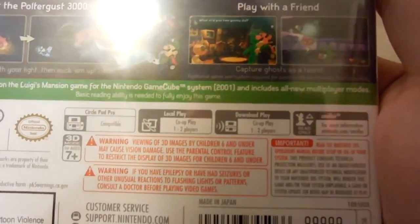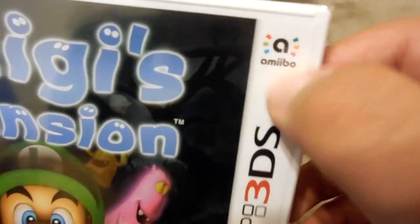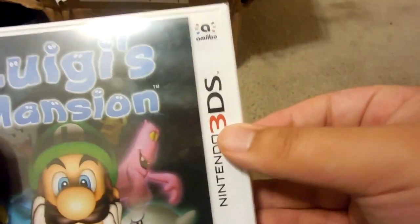Says right here: this game is based on Luigi's Mansion for the Nintendo GameCube System in 2001. It includes all new multiplayer modes. Basic reading abilities needed to fully enjoy this game. It's compatible with the Circle Pad Pro if you use the older version of the Nintendo 3DS or 3DS XL. It can be played locally if you own two copies of the game, or via download play for quad play. And it supports Amiibos — the Amiibo loads right here.